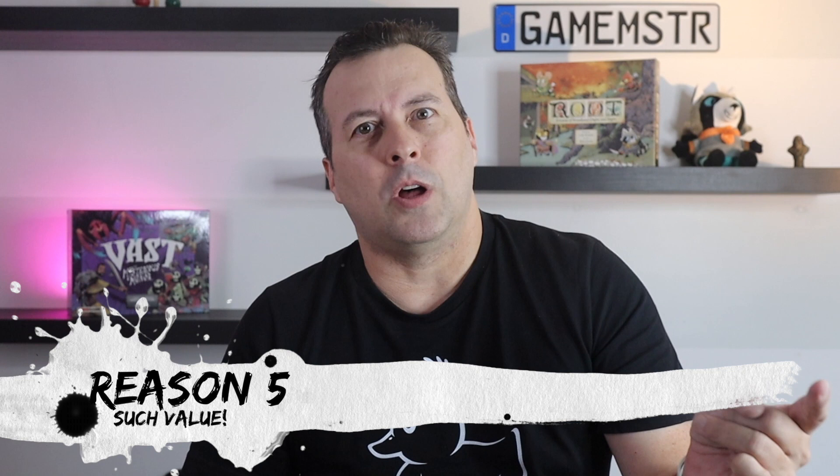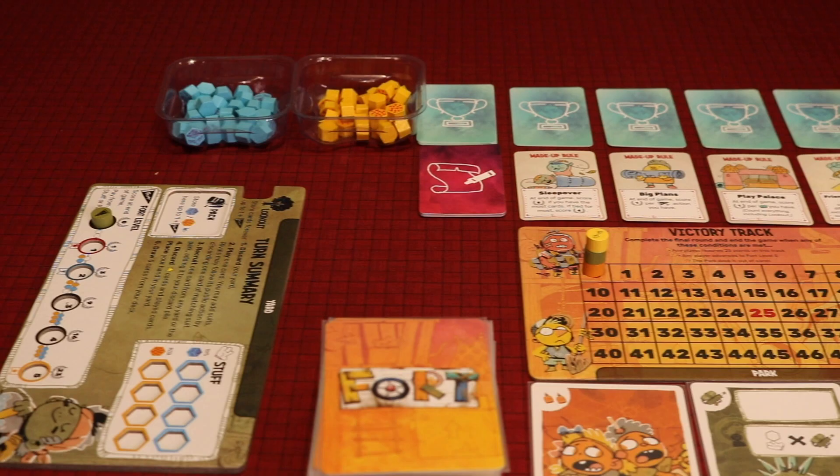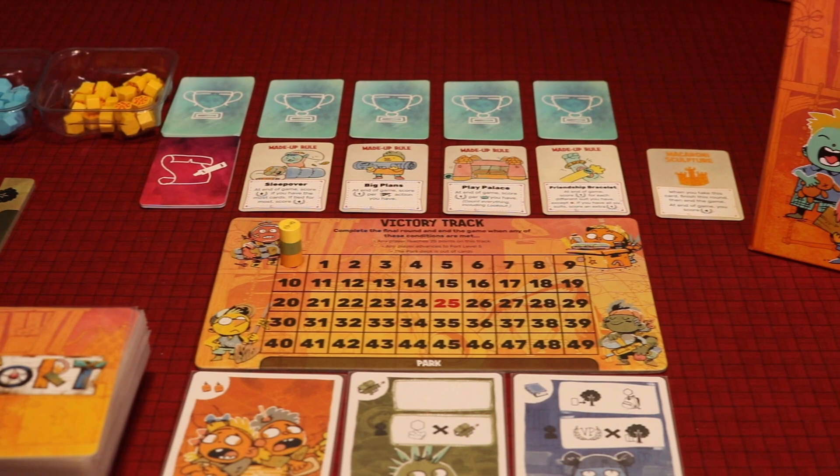Reason number five: the price. When most games launch, they launch at the $50 to $70 price point, or maybe higher. Fort comes in at $30 before you even get any discounts you might find. The cards are well made, the box fits sleeved cards which is a big plus, the player boards are great with little recessed areas to hold everything in place, and the tokens are nice little wooden bits. In my opinion, the value is definitely there.